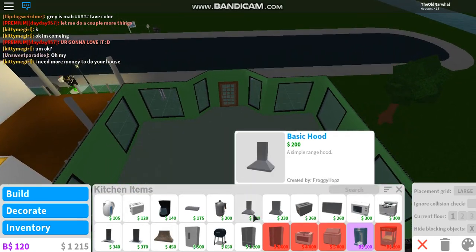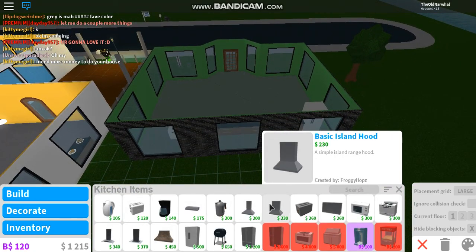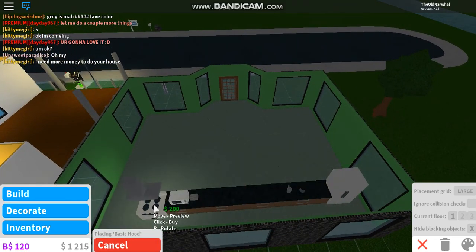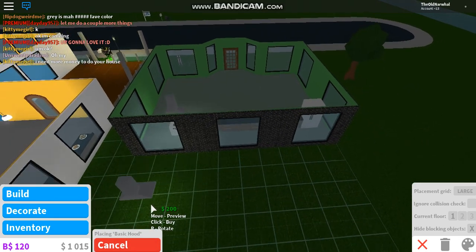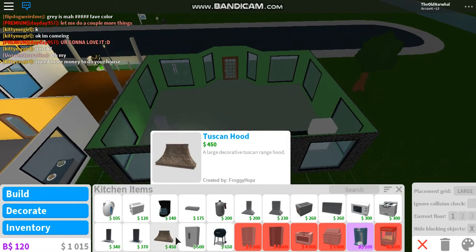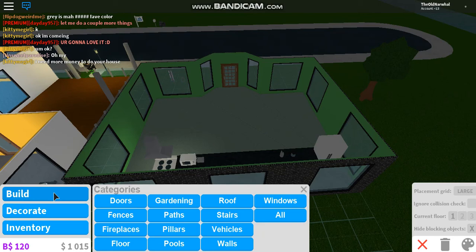Let's see what else we can get. Let's put this over the stove, just because. Eventually I'll make this a few floors. Now go to build — we need tables, right? They're in decorate, sorry.